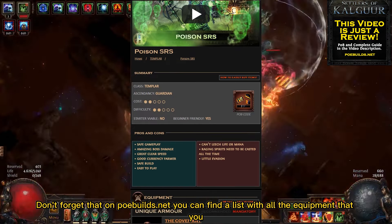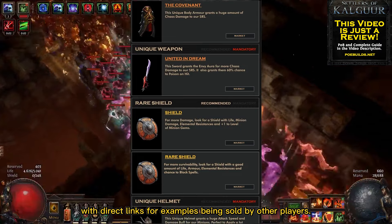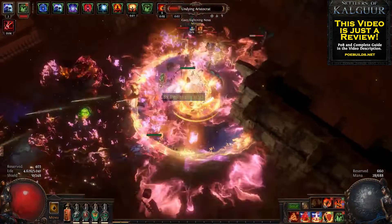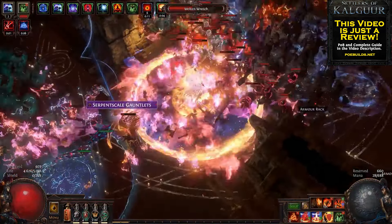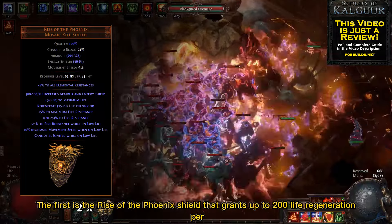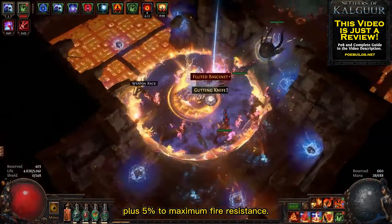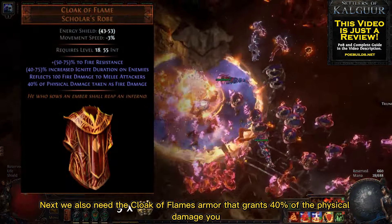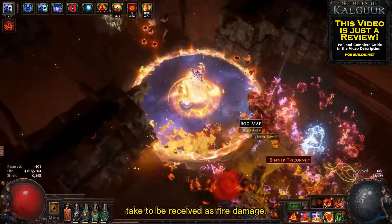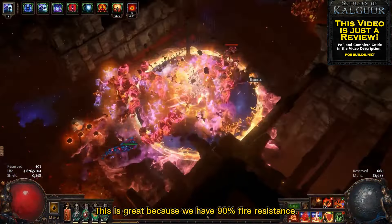Don't forget that on poebuilds.net you can find all the equipment that you need to buy for this build, with direct links for items being sold by other players. You only need two mandatory unique items for this build. The first is the Rise of the Phoenix Shield, which grants up to 200 life regeneration per second and, most importantly, plus 5% to maximum fire resistance. Next, we also need the Cloak of Flames armor, which grants 40% of the physical damage you take to be received as fire damage — this is great because we have 90% fire resistance.